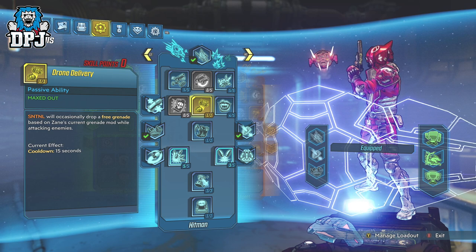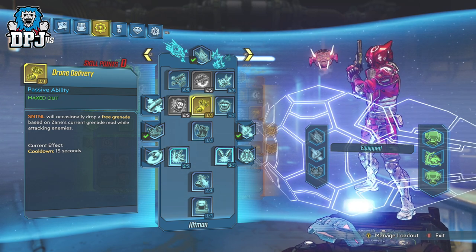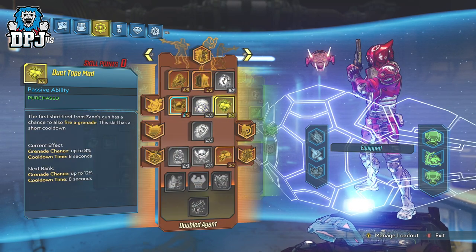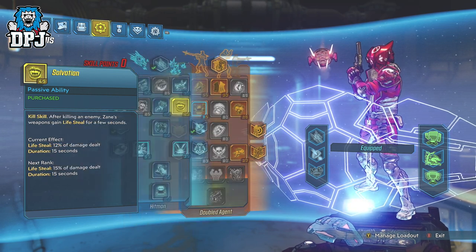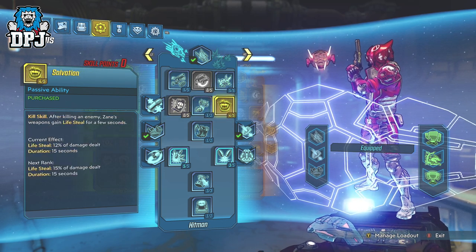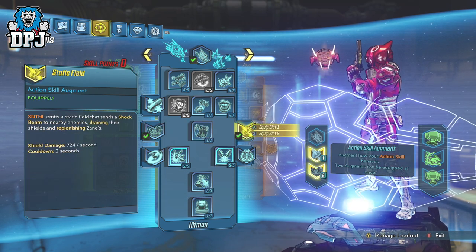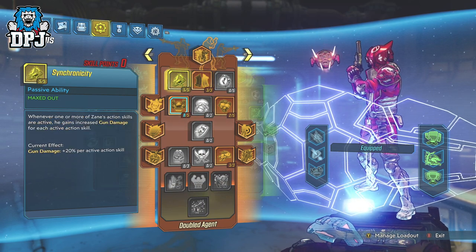In testing, you don't drop below 1500 or around that number while in the Slaughter Shaft, which is incredible. Another backup perk is Duct Tape Mod — only putting two points into this on the build, as we don't really need it that often since Drone Delivery is perfect. But it does help a lot. I'll give you 10 seconds to pause the video and take screenshots or look at the three trees and what's selected, or check the full guide linked in the video description.